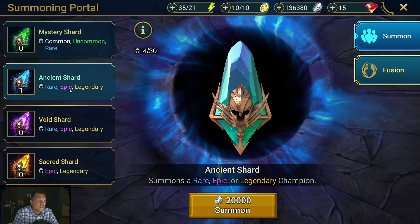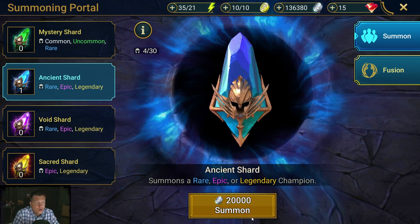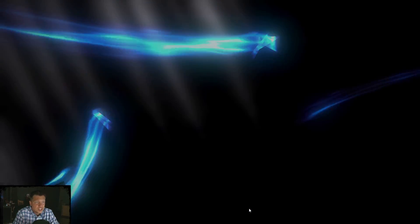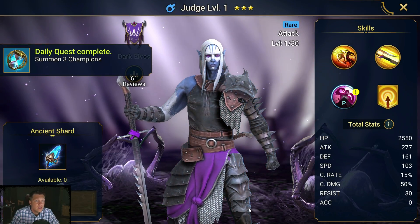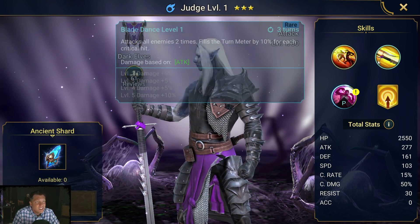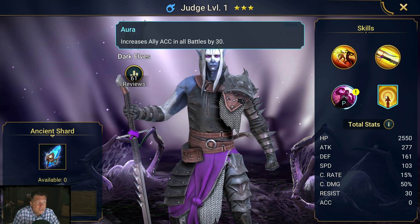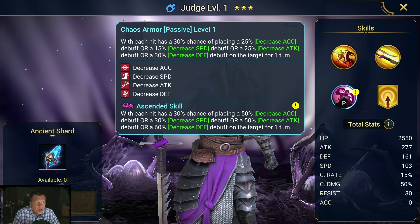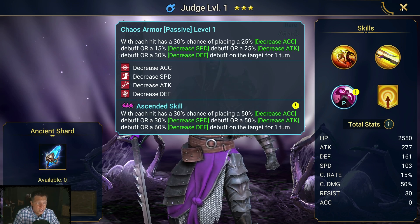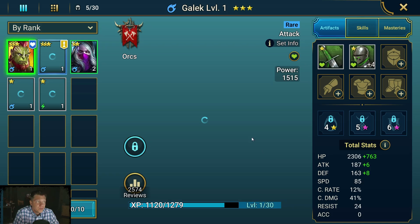Ancient shards are tough to get — these are going to be few and far between, so hopefully we get a good pull. We got Judge. Judge is going to be decent, not super great for progressing probably, but any rare champion you get right here is something you're likely going to use in early game. We're pairing that with Galak on this account.